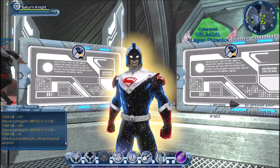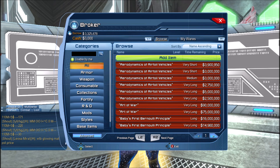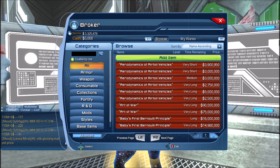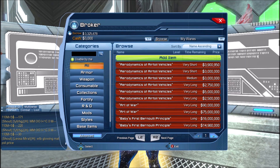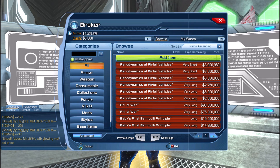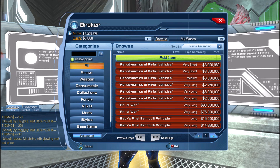One restriction is that you will not really be able to use the broker. As a free-to-play player your cash limit is $2,000 — everything above that goes into escrow. I made a video about the escrow, so check that for more info. As a premium player your maximum cash is $3,000.